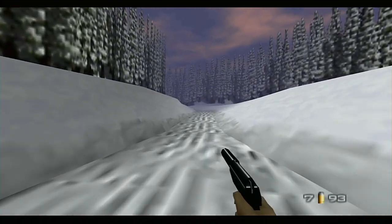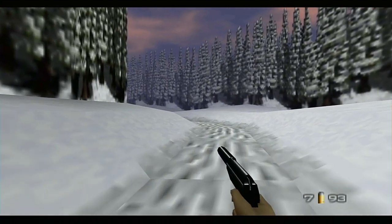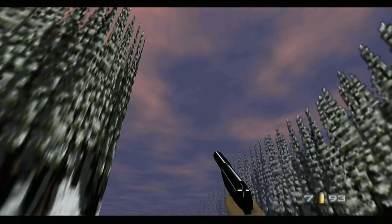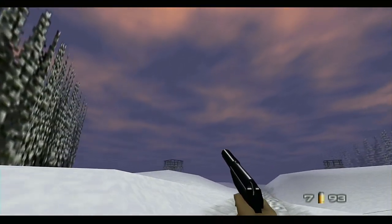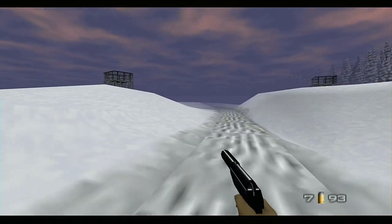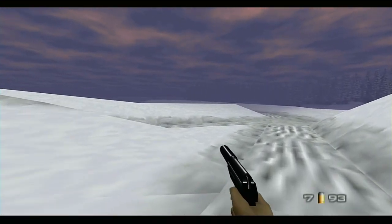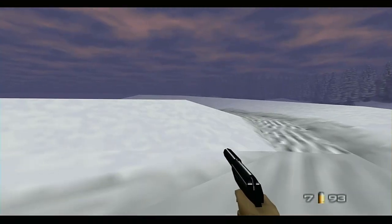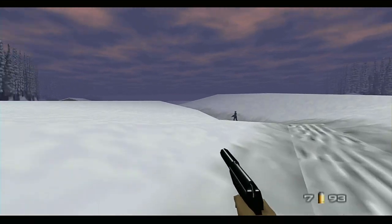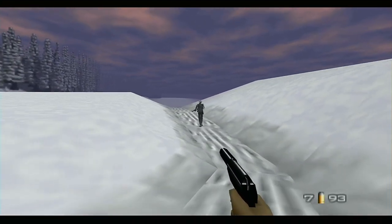Now, you don't want to infiltrate the wrong bunker because you'll set off an alarm — you don't just walk up to the front door. The sky looks so pretty in this map; it's like a nice morning sunrise. Siberia, or wherever it is. Being as it's wintertime, it's probably like one in the afternoon — the sun doesn't rise until basically noon up north.